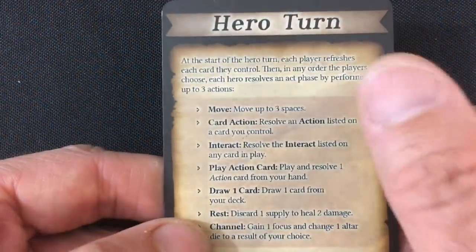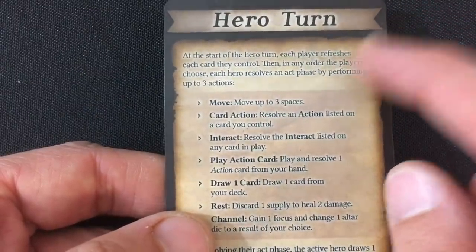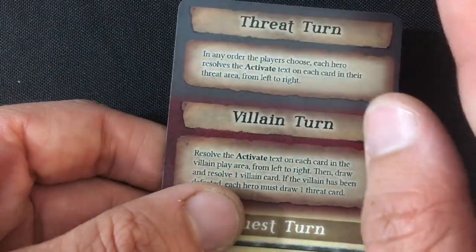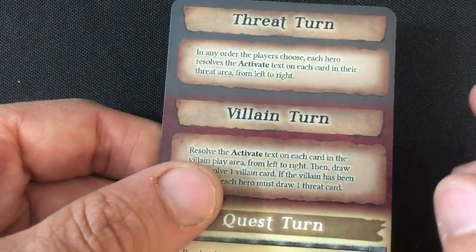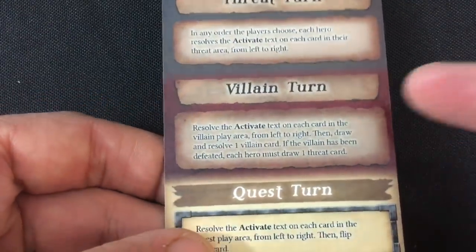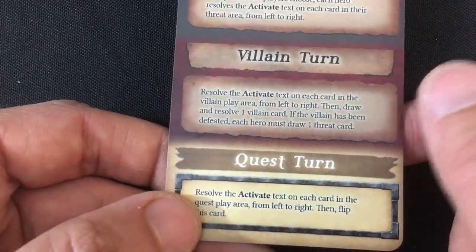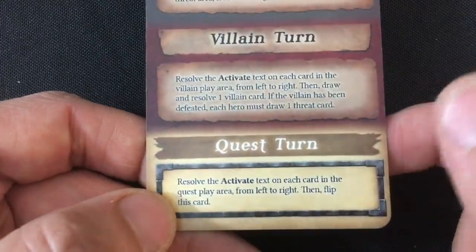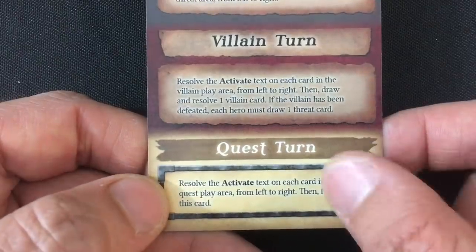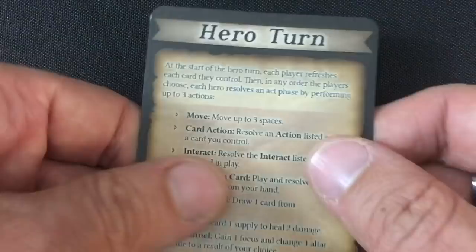To go through how the game is played: you have a hero turn where each hero gets three actions. Then you do a threat turn where, one hero at a time, you activate all the cards in their threat area — right now those are the altar stones, but later enemies and traps. Then you activate all villain cards and draw one new villain card. Finally, you resolve all the quest cards — you don't draw quest cards except when opening new rooms, you just resolve their activate effects. Then you repeat.